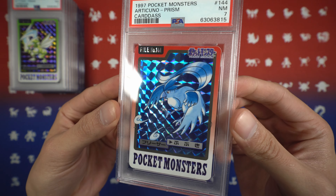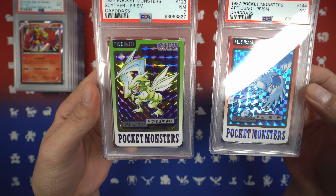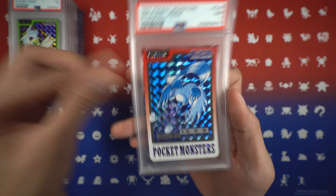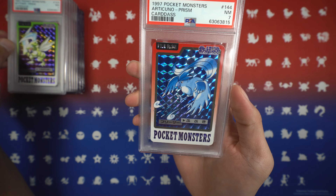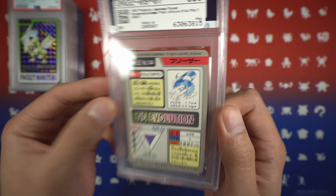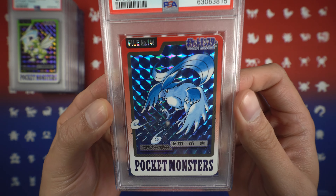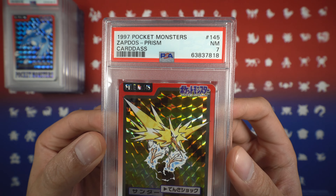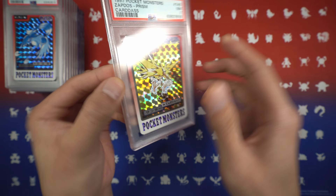We have an Articuno, Near Mint 7, and it is a Prism Holo — probably doing Icy Wind. Then we have a Zapdos — personally my favorite of the three legendary birds — Near Mint 7, also a Prism Holo. This Prism Holo goes so hard. I think this set is super underrated; a lot of people are sleeping on it because all they really care about is Charizard. Love this set so much — very happy to be halfway done with the Prisms.